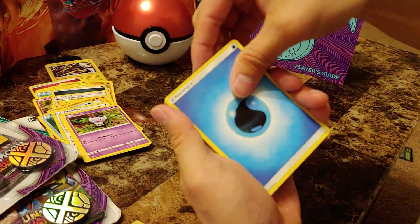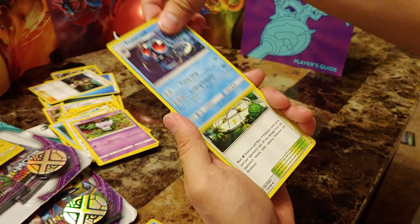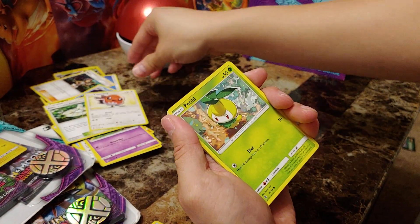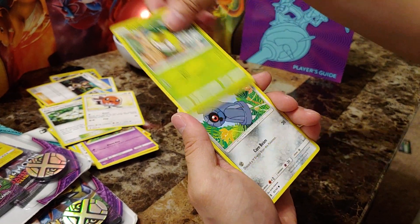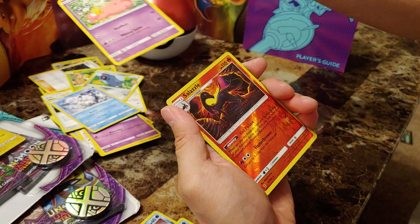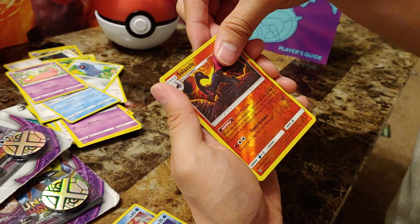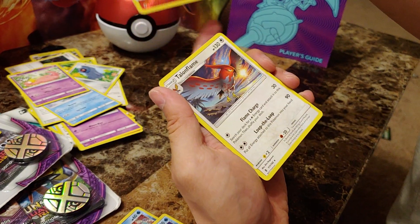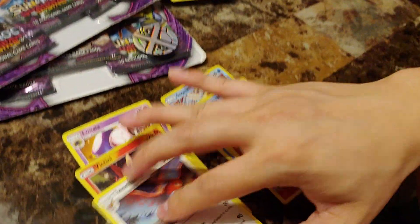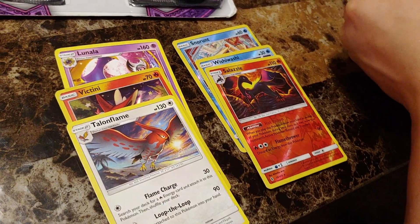Here we go on the next pack. Water energy, Mallow, Tentacruel, Aether Paradise Conservation Area, Fletchling, Petilil, Beldum, Alolan Vulpix, Slowpoke, a reverse holographic Salazzle — looking fancy — and a Talonflame. Not doing too bad on that first box. Was it worth eight bucks? Who knows — maybe the online codes would be worth something more.